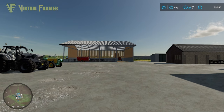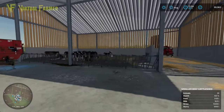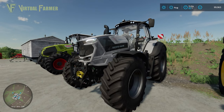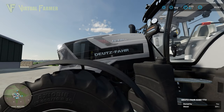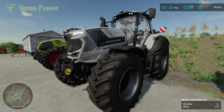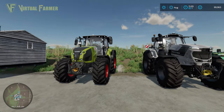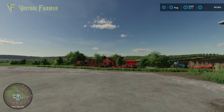Everything you've seen in the series is pretty nicely represented here, to the point that it really feels like you're walking around without being too on-the-nose. This is a base game Deutz-Fahr 8280 in the Lamborghini colors that exist in the series. We've also got Caleb's Claas here as well — very nice to see this as the starting equipment.